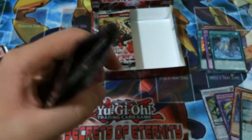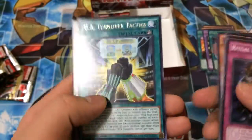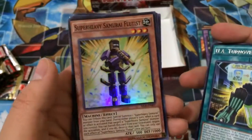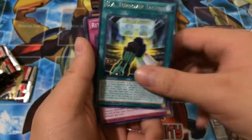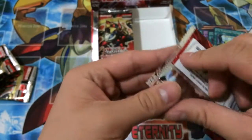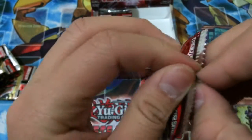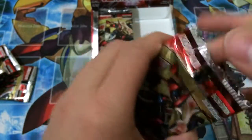A rare UA Turnover Tactics and a Super Heavy Samurai Fluid, Super Rare. It's pretty interesting — I think you can play that in Super Heavies because you tribute them and special summon one from your hand, so it's an easy way to get out your bigger ones.